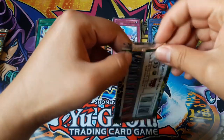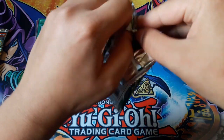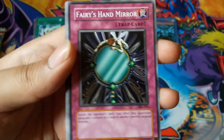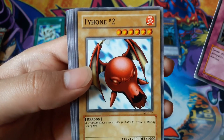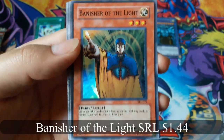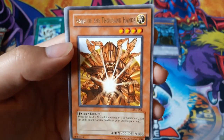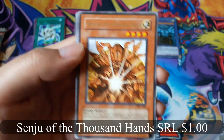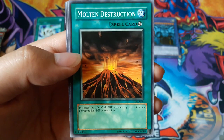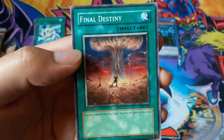Spell Ruler pack. Fari's Hand Mirror, Typhoon Number 2, Turtle Oath — Vanisher of the Light for a super rare, nice! Shinju of the Thousand Hands for a rare, Chain Energy, Molten Destruction, Chicken Bakudan, and Final Destiny.